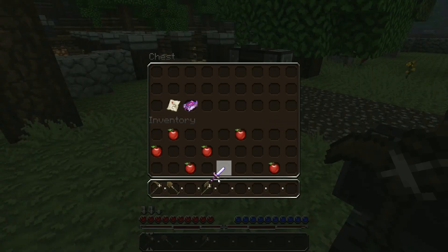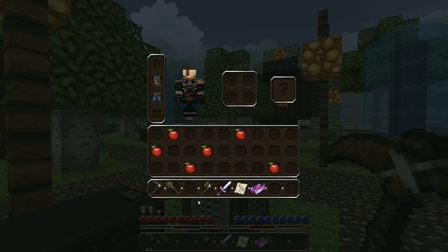Finally, there is support for more complicated items — for example maps, books, and items with enchantments. Anything basically that you want.